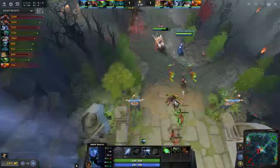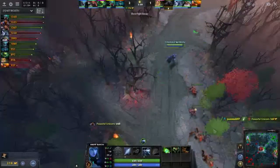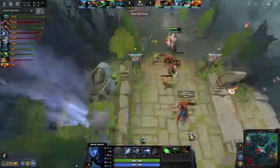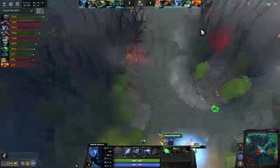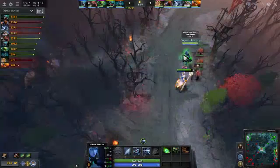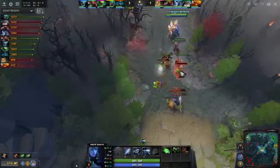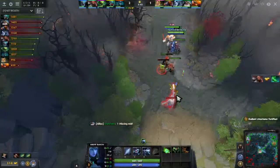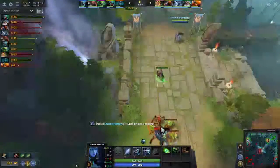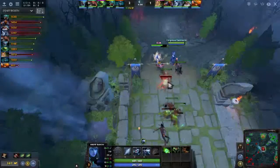Drow's primary form of harass and burst comes from her Frost Arrows. Before I learned quick cast, I always wondered how other Drows rained cold death on enemies. I'd see a Drow Ranger on my team just raining Frost Arrows, and once I tried her I couldn't figure out how — I was shooting one arrow at a time. Then I switched to quick cast and realized: that's how they do it. It increases your DPS by so much.